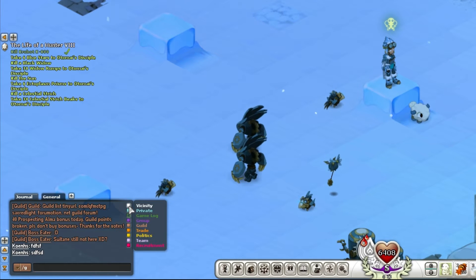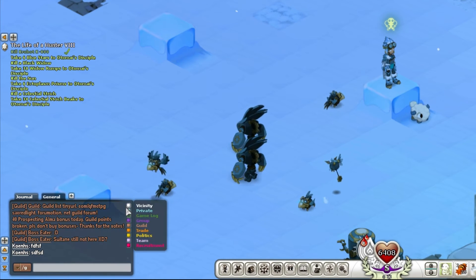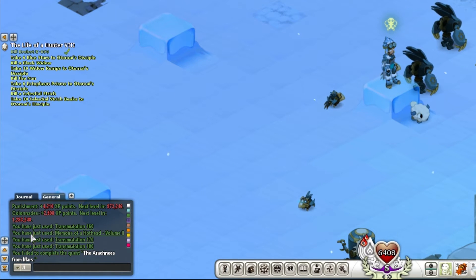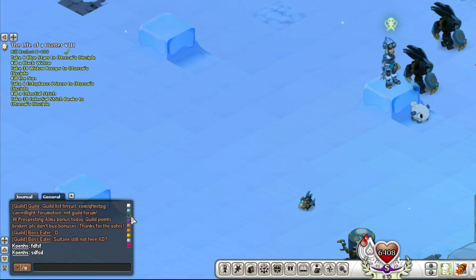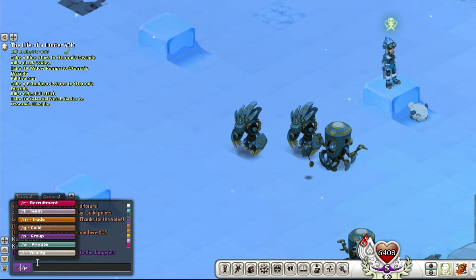There are several channel types. General is for everything and shows in white. Private is when someone sends you a private message, so only you can read that. Game log is just what the game tells you — like XP gained from a spell after a battle. Then you have the group channel: when you're in a group of players or sidekicks, this is where you find all group members and can send messages only they can see.